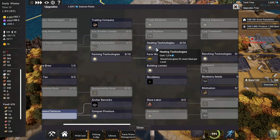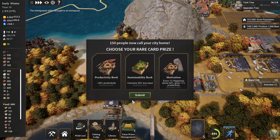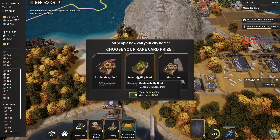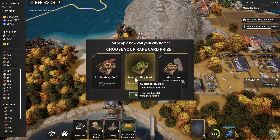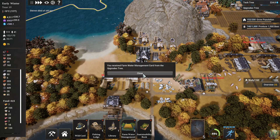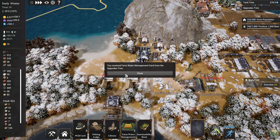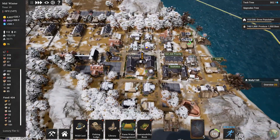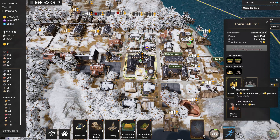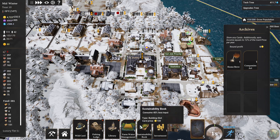Although maybe I could spend one of these. I think I'll spend one of these. 150 people now call your city home — yeah, we hit that previous task. Let's do a sustainability book — 40% less input. I'm going to pause that. We got a farm water management card from the upgrades tree, and some money from a relationship. Oh, these are cards — maybe that wasn't the best idea then. I didn't realize those were cards. If I could take out this card and put one of those in instead, because we don't really need that much more income — then we can archive these two for now.